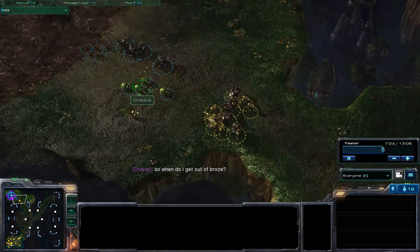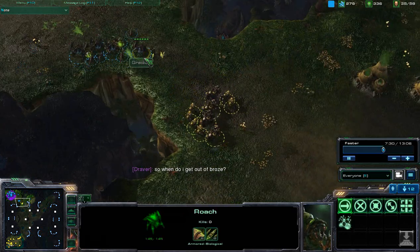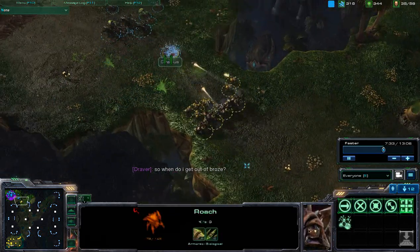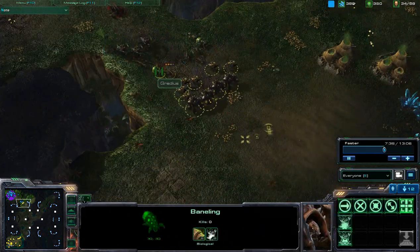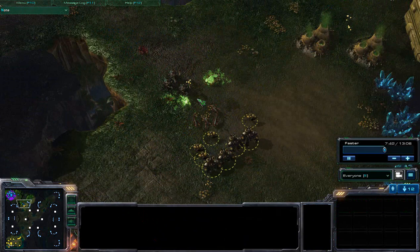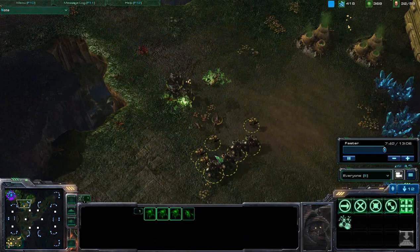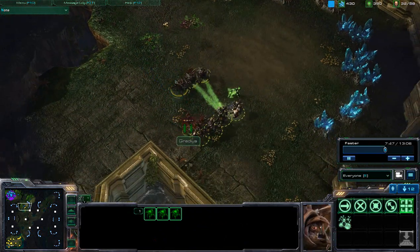Draver is now asking: when do I get out of bronze? I'll respond to him after this. I just played Draver a minute ago — he was in the bronze league. Somehow mid-level gold players can still play against bronze players. I think if Draver had been able to beat me, he would have been able to move up. Able to focus down those Banelings really well.